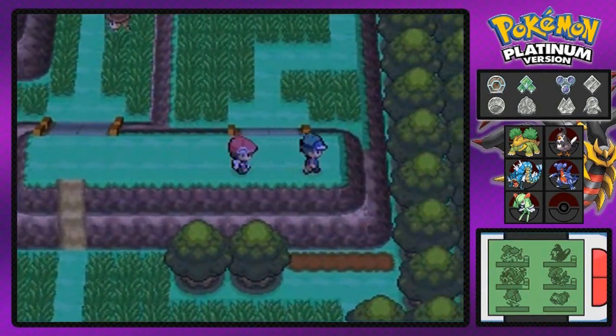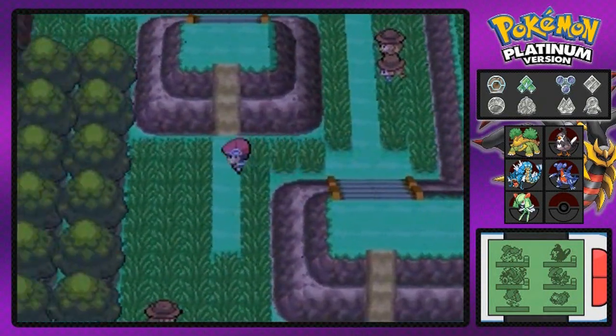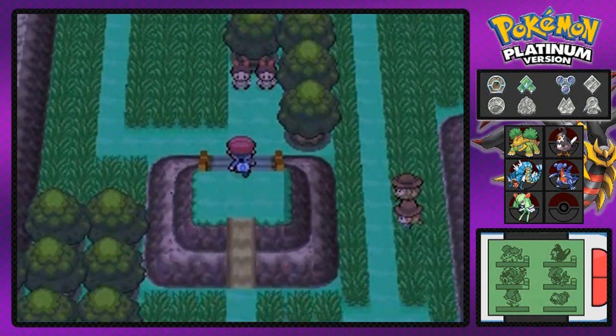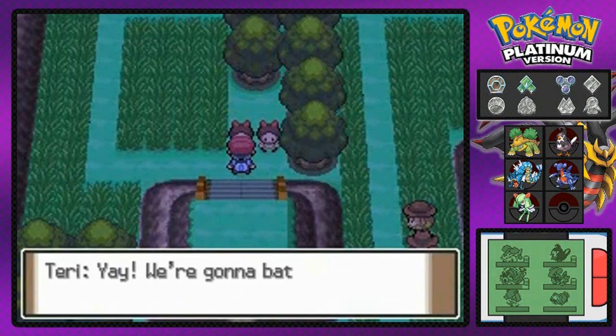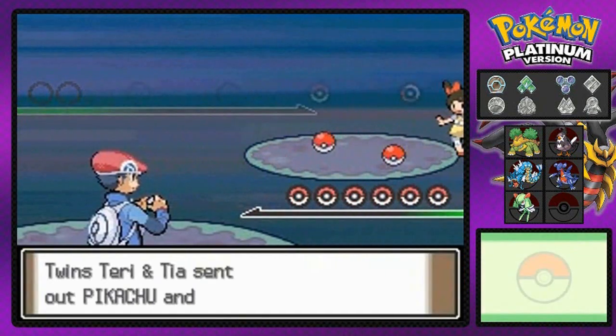This guy won't battle us now but will battle us eventually. And here we have the Twins — so we're gonna be doing a double battle right here. Bring it on girls! Terry and Tia want to battle.